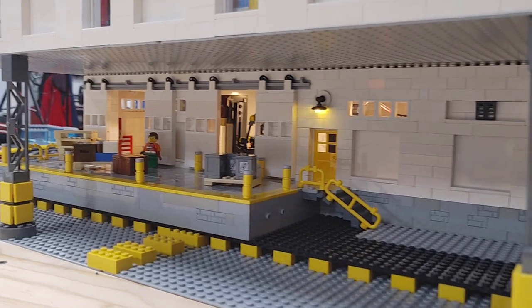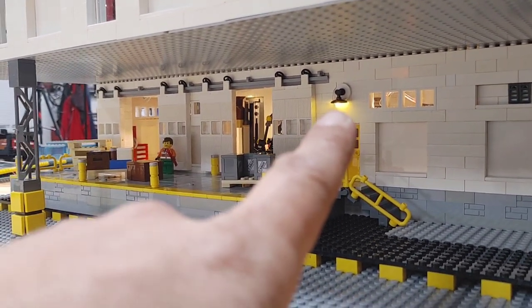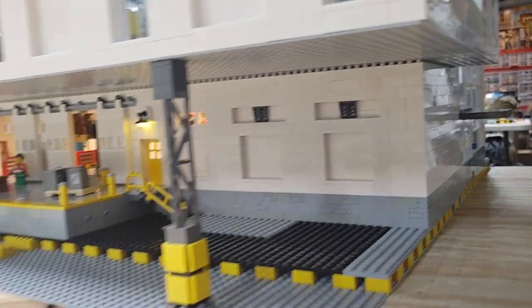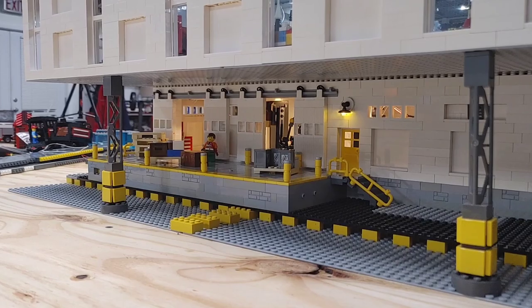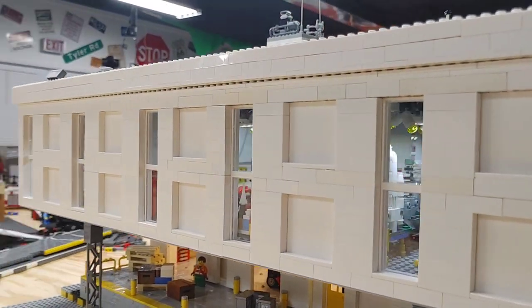I have already started adding some lighting. Another thing I'm looking at doing is I only have the one exterior light under here, so I'm looking at adding another one there. Plus, I need to add at least one or two to the dock area, because any loading dock would not be dark.